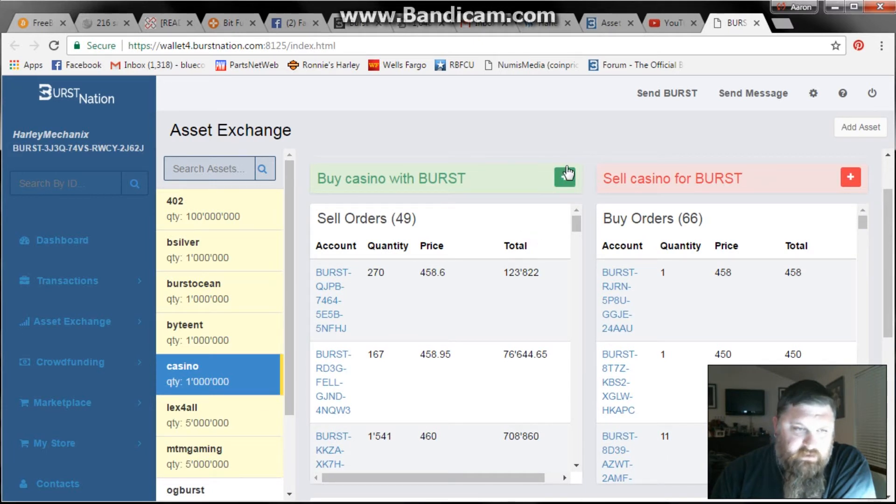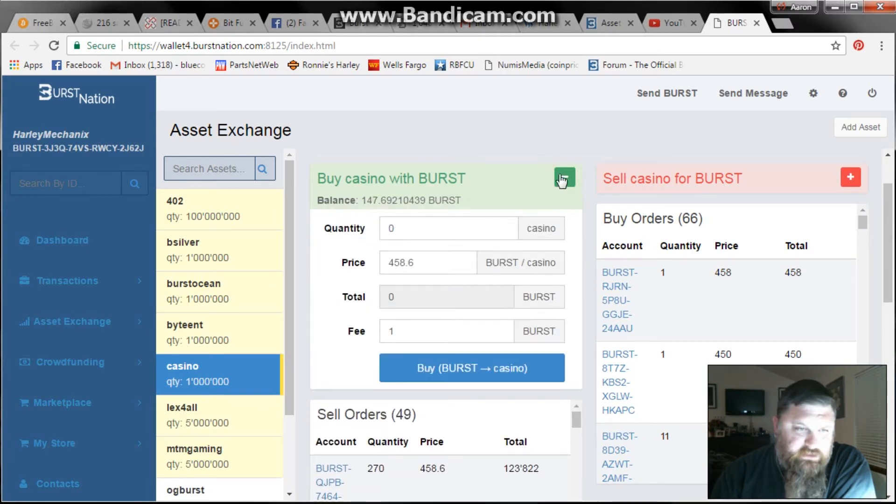I've already done this and this is what it pulls up — the casino asset. You can see what it's buying for and what it's selling for. And if you want to buy it and do a quick price check, expand this here. Here's what it's selling for, and here's my balance of Burst.